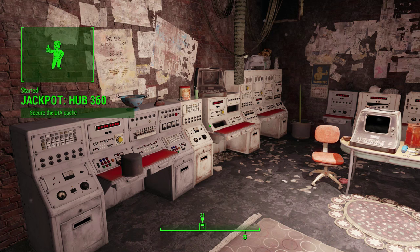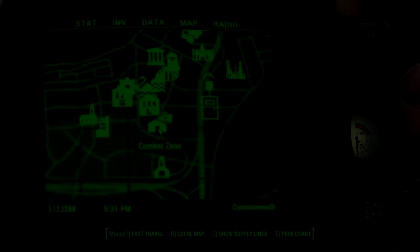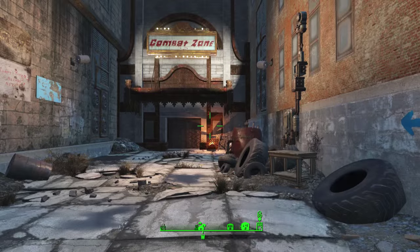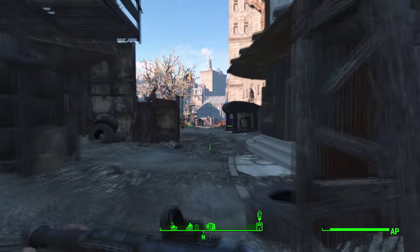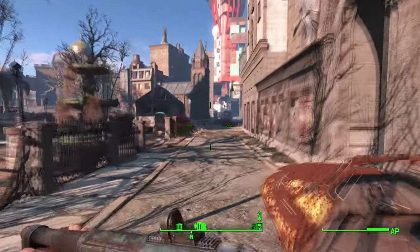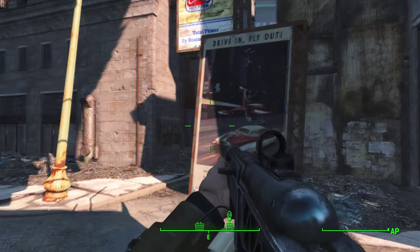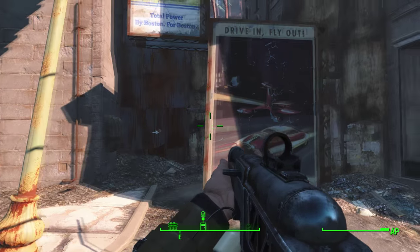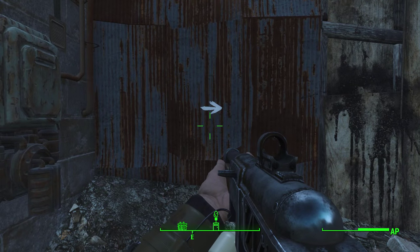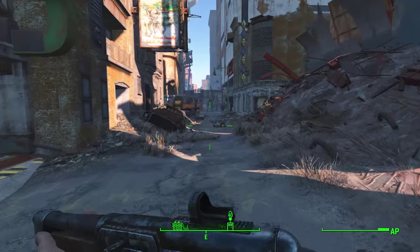If you also happen to receive Jackpot Hub 360, finding this location can be a little tricky. Now I'll show you how to get there, starting from the Combat Zone.